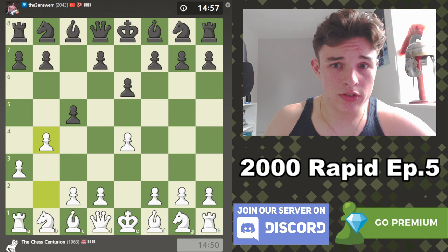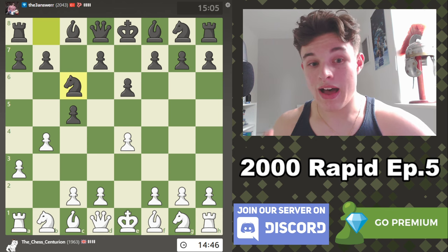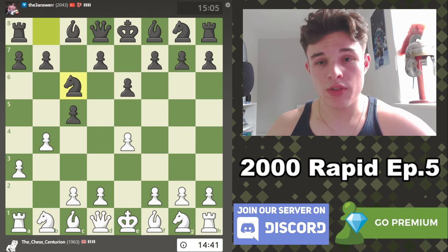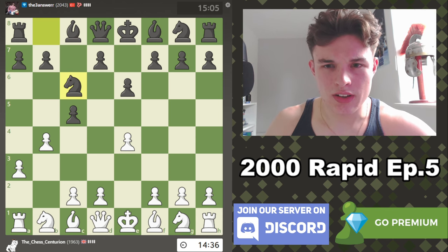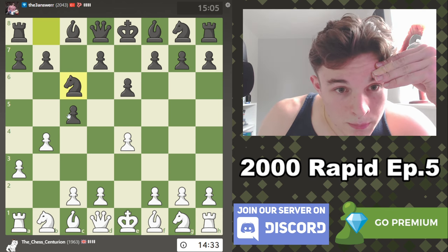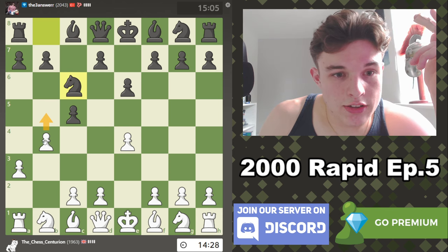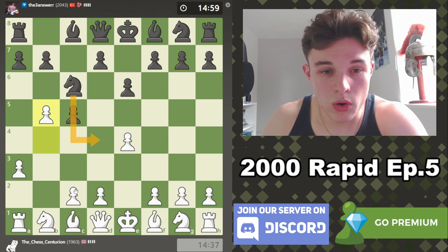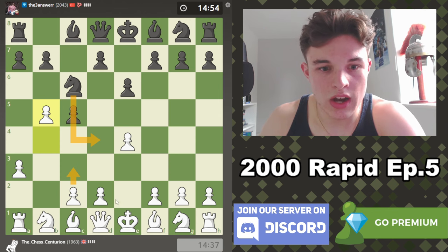I don't know what my opponent is going to do — he might decline the gambit, he might accept it. He declines it. If you want to see what happens if Black takes the pawn, check out the previous episode in the playlist. My opponent doesn't accept it, and I believe the idea is to push B5 and kick the Knight off its nice square on C6. If the Knight comes to D4, then after C3 it's just trapped, so it can't venture too far into our territory.